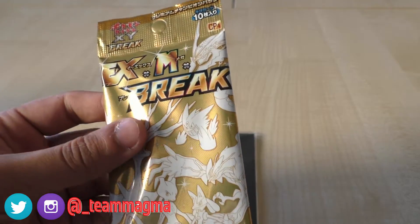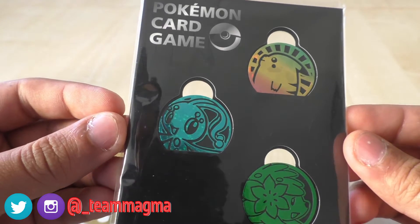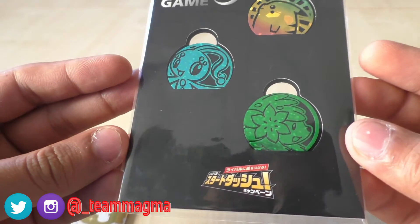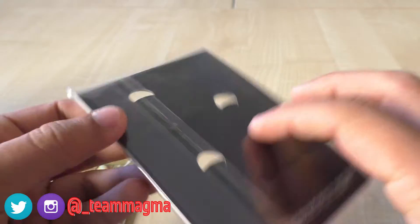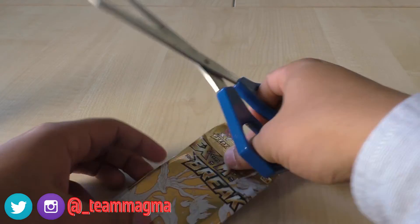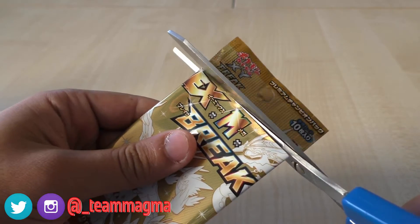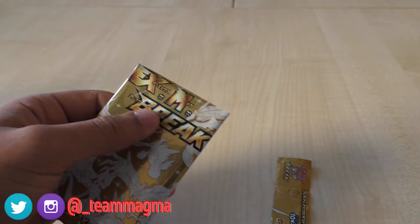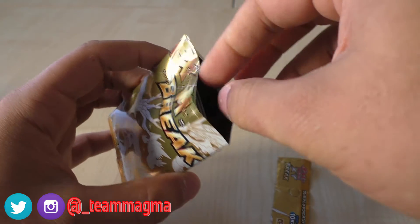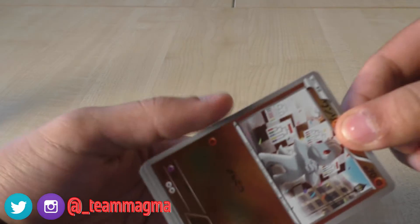We might as well open this pack whilst we're here — see what we get. These are some of the other extras we had: a cool Pikachu coin, the Manafi coin, and the Shaman coin. They're all pretty trendy. I'll put those out of the way and get this one open. I know these have 10 cards in these packs, and they're all reverse holo with either a break or an EX card.